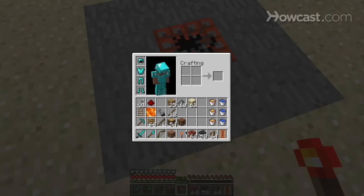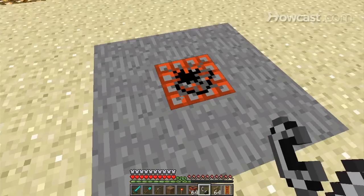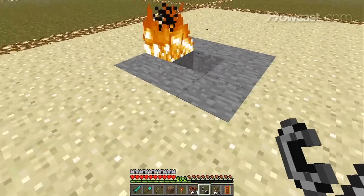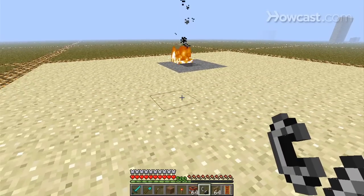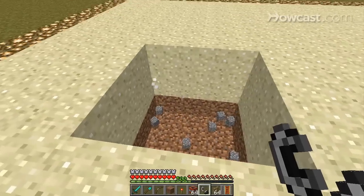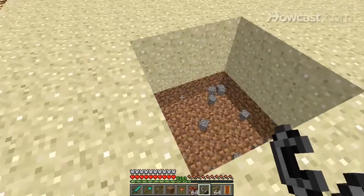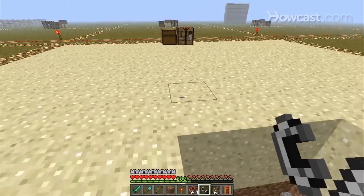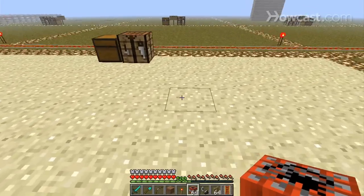The other way you can set this off is with flint and steel by setting it on fire. You'll see it takes a second or two before it actually sets off. You'll see this is three blocks deep and there's a layer of dirt down there underneath. That's pretty much all there is to TNT.